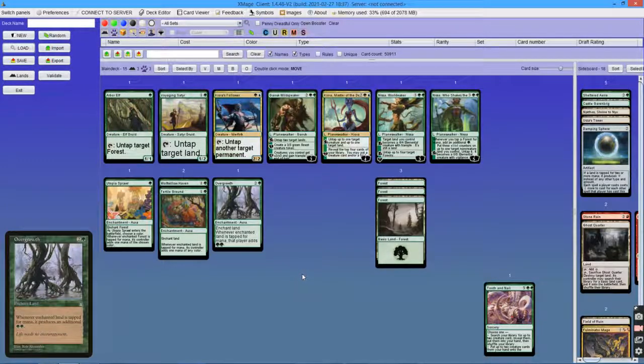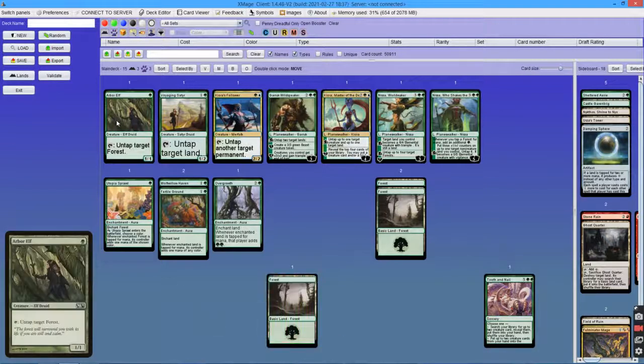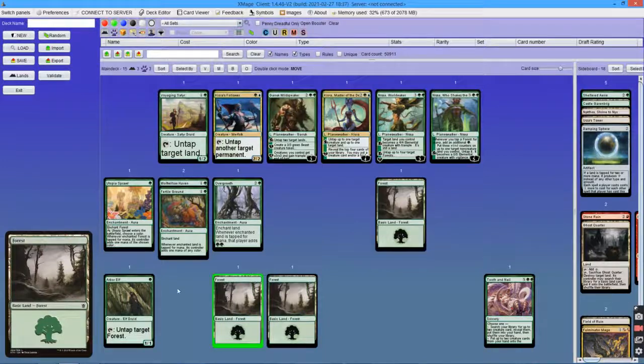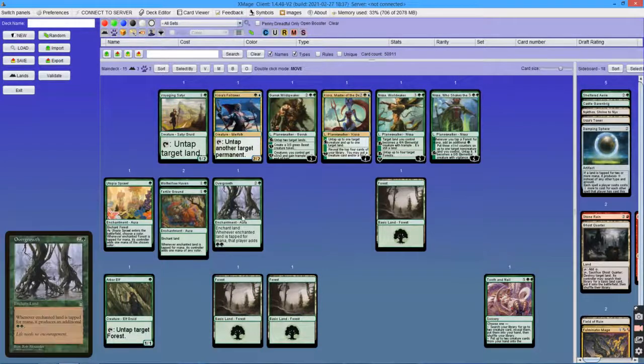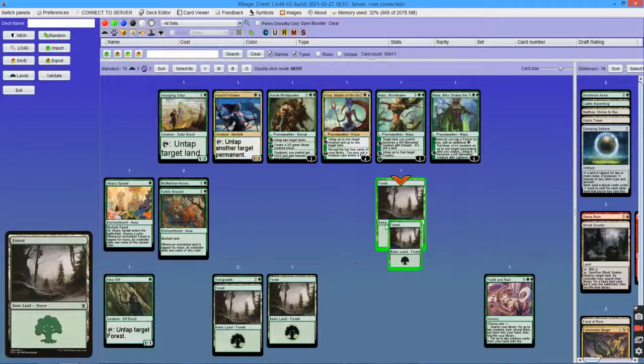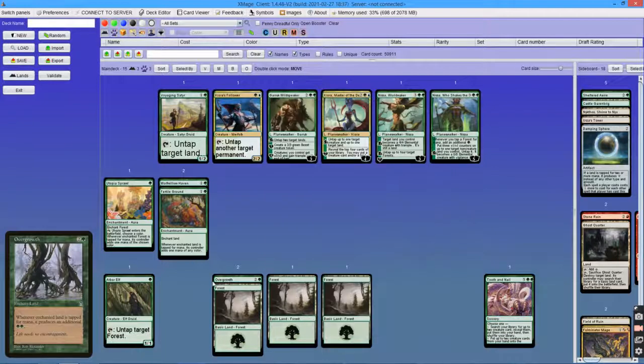To show you how it works, here is an example. Turn 1: Arbor Elf. Turn 2: make 3 mana, cast Overgrowth. Turn 3: tap the enchanted land for 3 mana thanks to Overgrowth, untap it with Arbor Elf, make another 3 — that's 6. Then 8 mana total.